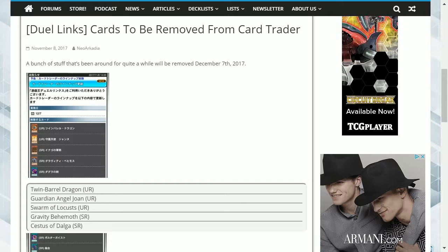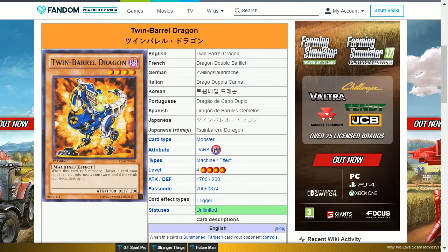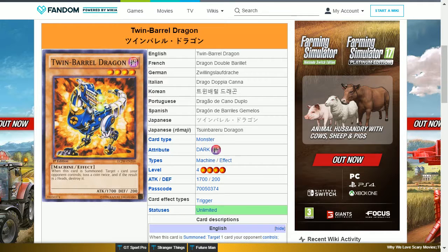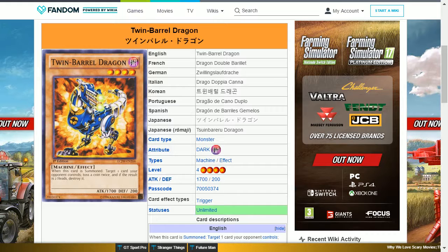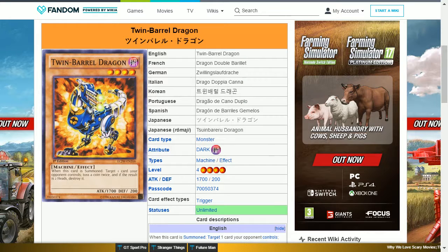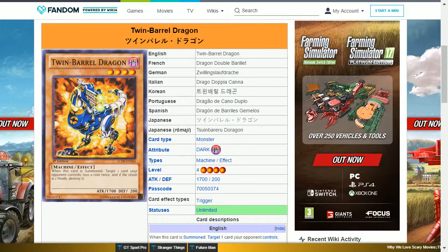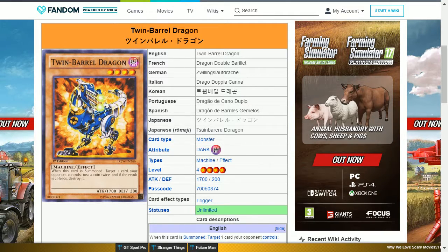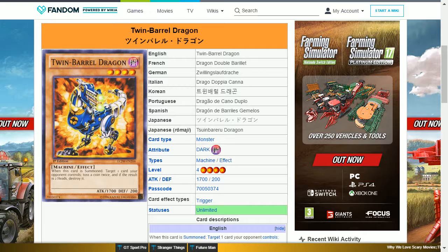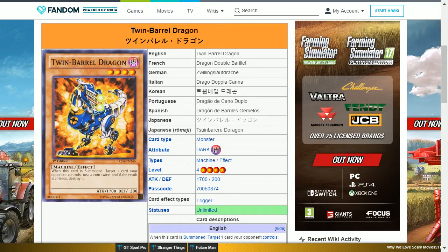They are removing a number of cards. The first card is Twin Barrel Dragon. This is an ultra rare, a dark machine level 4 with 1700 attack and 1200 defense. Its effect is: when this card is summoned, target one card your opponent controls, toss the coin twice, and if the result is two heads, destroy it. The stats make it worth running as a level 4 beat, but otherwise it is not that concerning if you haven't obtained it.